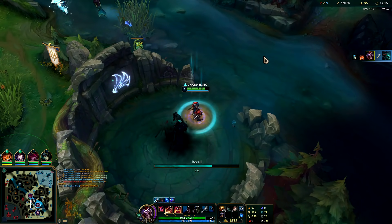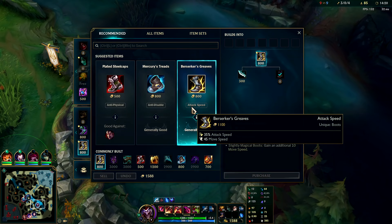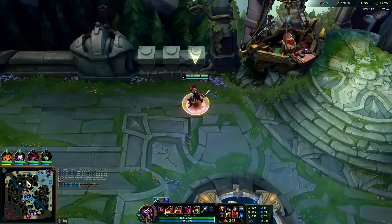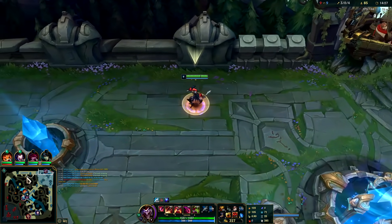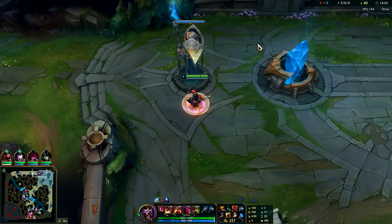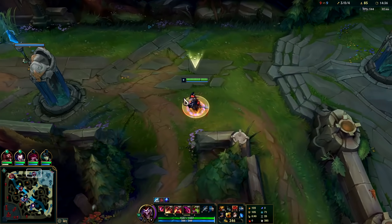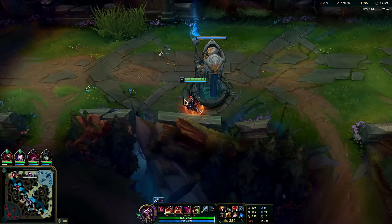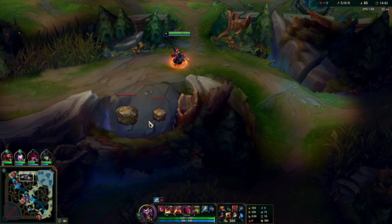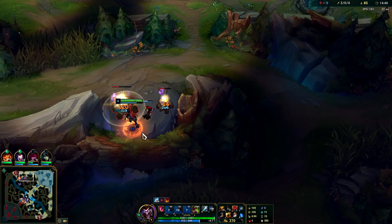We'll reset now — we could get Tiamat or tier 2 boots; I'd rather get Tiamat and tier 2 boots after. Our clear speed is insanely fast. We have a lot of CS for Shaco jungle. Without Sunfire Aegis or Tiamat, these clear speeds are terrible. That's why some Shaco players go AP Shaco jungle — because they don't want to build those items. But you just need to realize Sunfire Aegis is strong and you should abuse it.